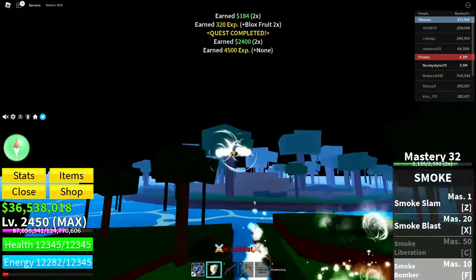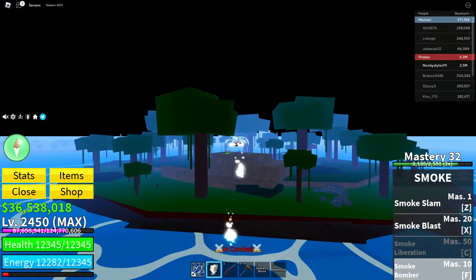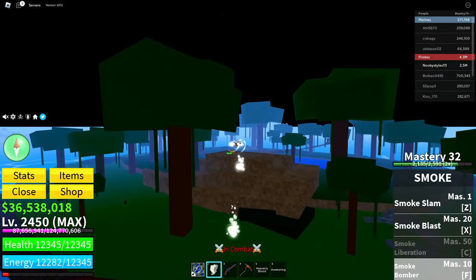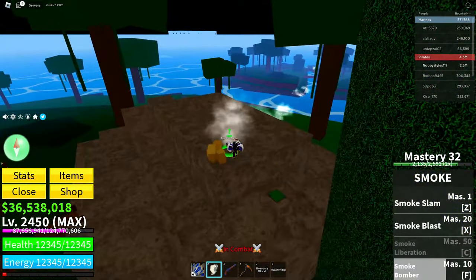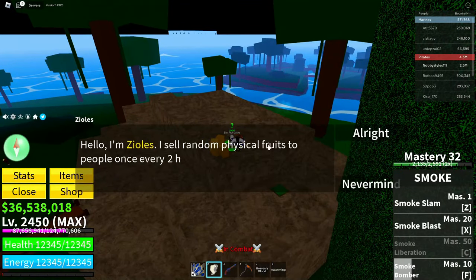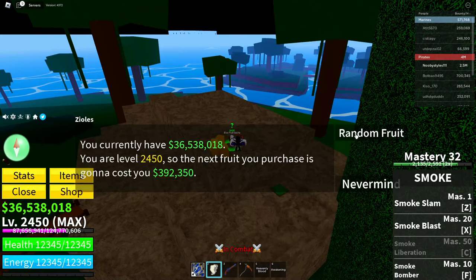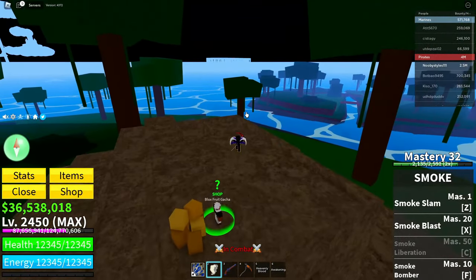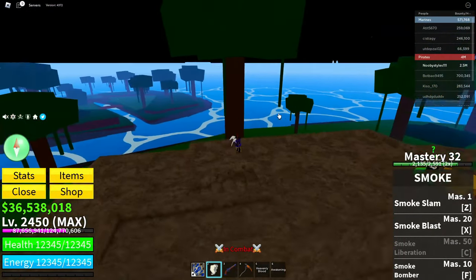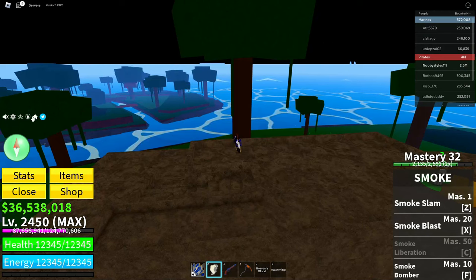After completing the quest, go back to the fruit gacha. Click the NPC, click all right, click random fruit, then click buy — it should say you have to wait to buy another fruit. Now go over to the pirate starter area.